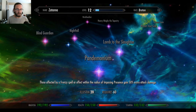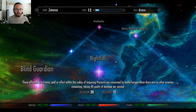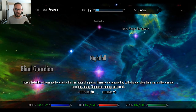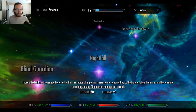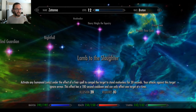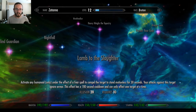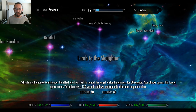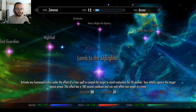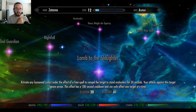Pandemonium: those affected by a frenzy spell or effect within the radius of Imposing Presence gain 50% extra attack damage. Nightfall: those affected by a frenzy spell within the radius of Imposing Presence are consumed by battle hunger when there are no other enemies remaining, taking 40 points of damage per second. Lamb to the Slaughter: activate any humanoid only under the effect of a fear spell to compel the target to stand motionless for 30 seconds. Your attacks against this target ignore armor. This effect has a 180 second cooldown.